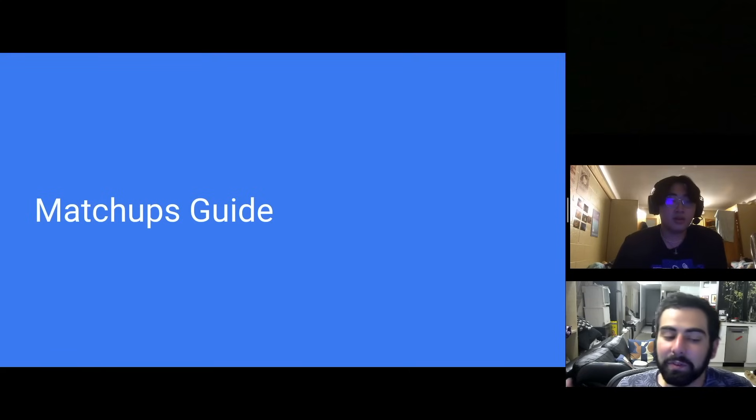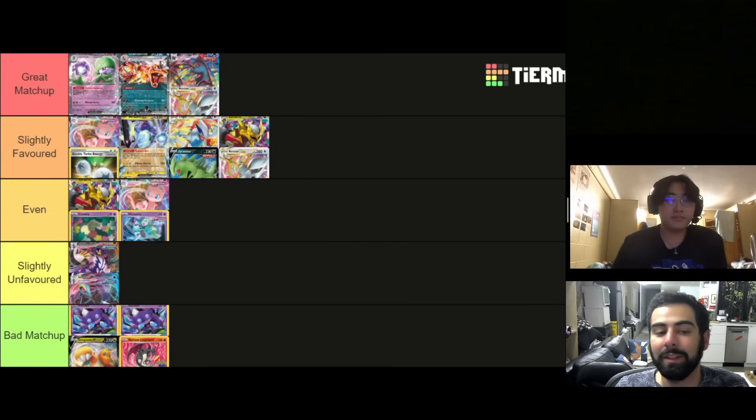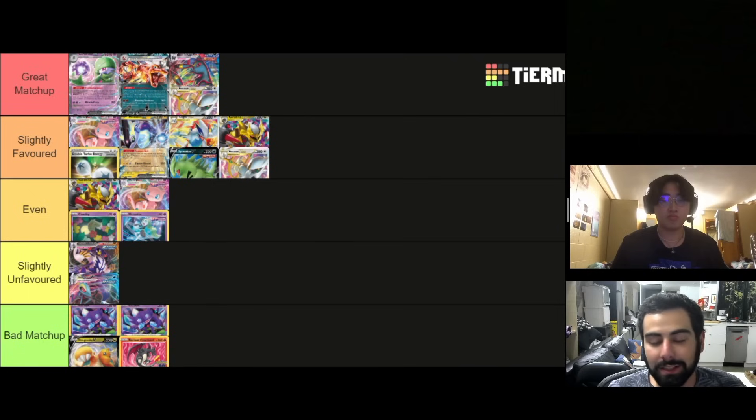Let's move into the matchup guide. One of the main reasons to play Chien-Pao is the fantastic Gardevoir matchup — you should win almost every round versus that. Against tier-one and tier-two decks, it has a decent matchup into Miraidon. Against Lugia, you're slightly favored. Any Arceus deck, you're favored. Charizard, you're definitely favored. The thing holding Chien-Pao back besides consistency is it has a pretty bad matchup into Lost Zone.